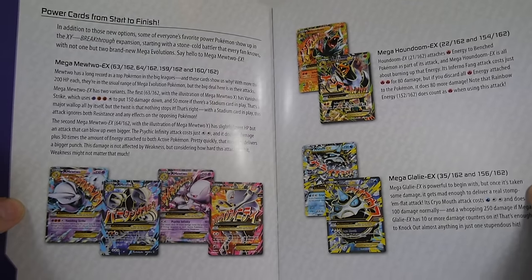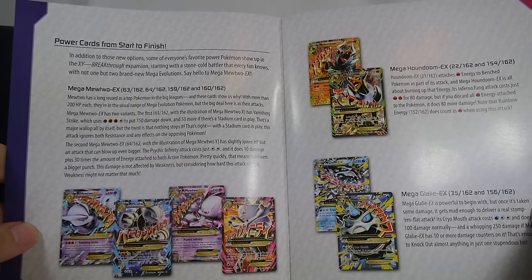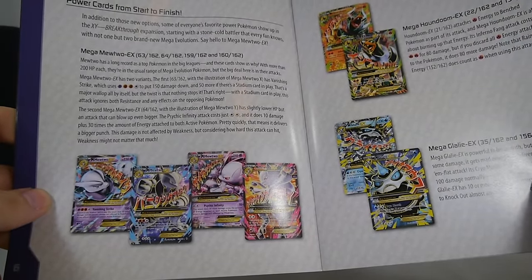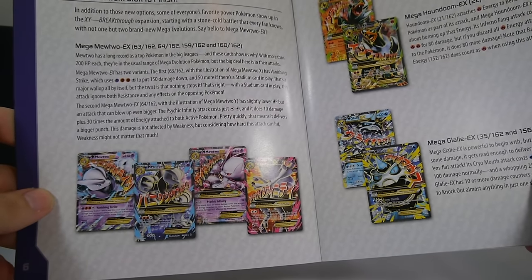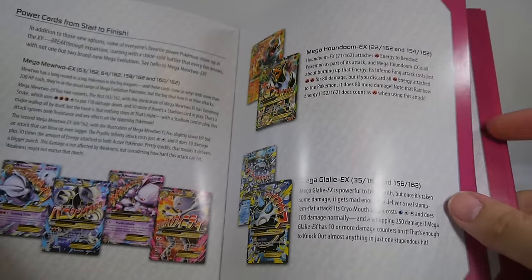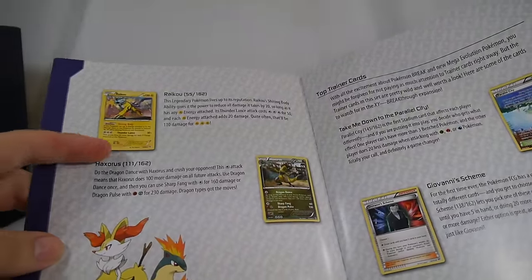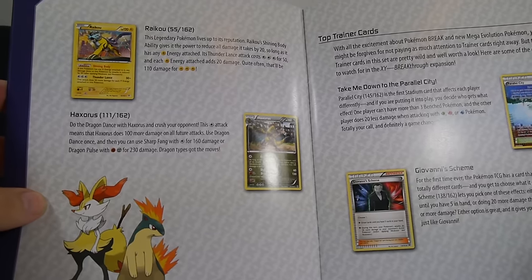Mega Mewtwo EX — just look at how many there are. There are about four Mega Mewtwos and four Mewtwos, so around eight total — there's a lot of Mewtwos in this set. Then you have Mega Houndoom and Mega Glalie, both of which I really want to play, though with Mega Glalie I kind of just want to play normal Glalie. Raichu is actually a pretty cool Pokemon — hopefully we get some of those.